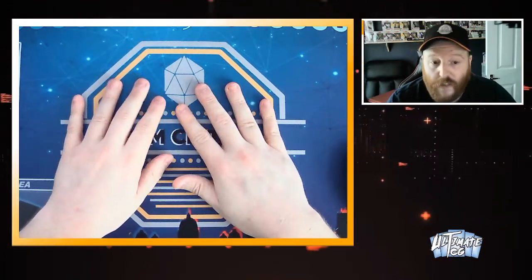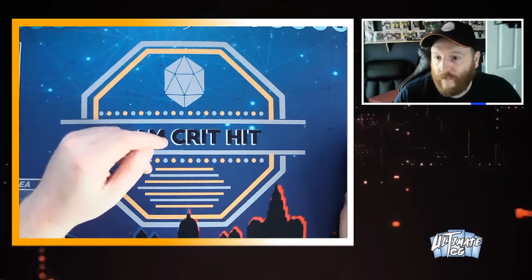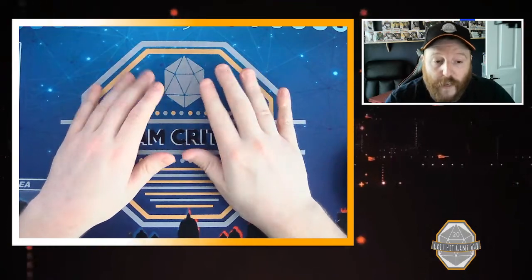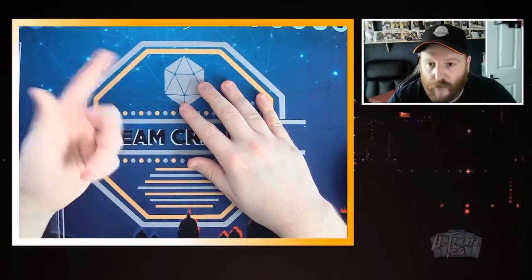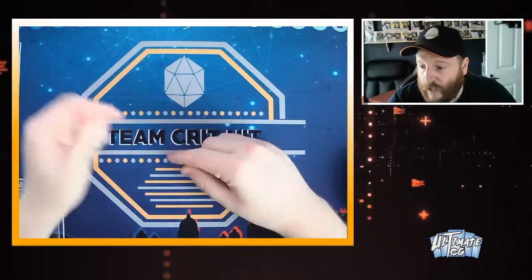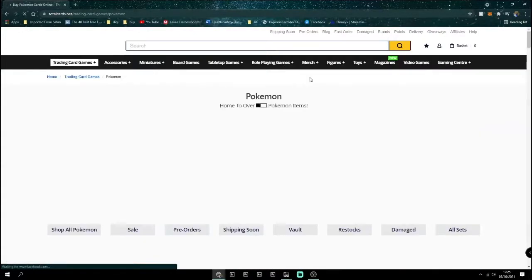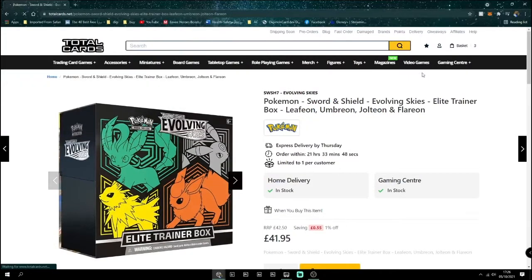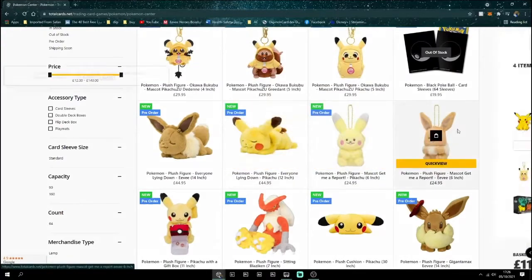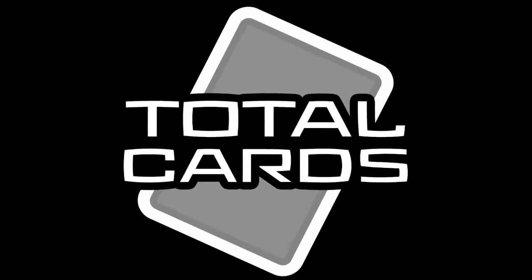Another shout-out from our sponsors — there are some nice discounts in there. Total Cards is a store that deals in all things TCG, including Pokemon, with amazing prices on sealed product and singles. Using our discount code TeamCritHit1 on checkout, you can grab a 2% discount off your order. Get over and check out the links in the description below to see what's on offer.